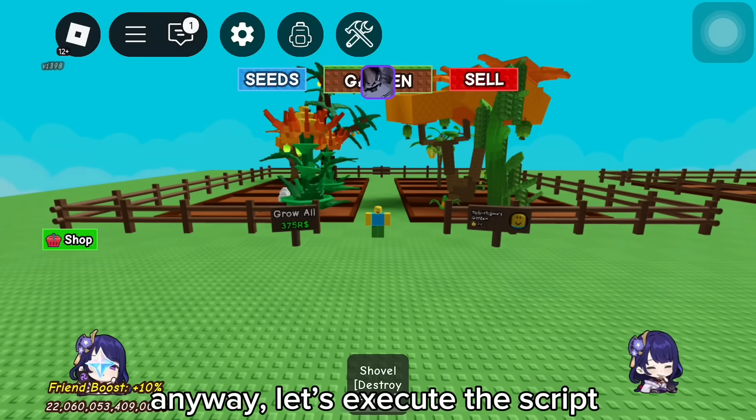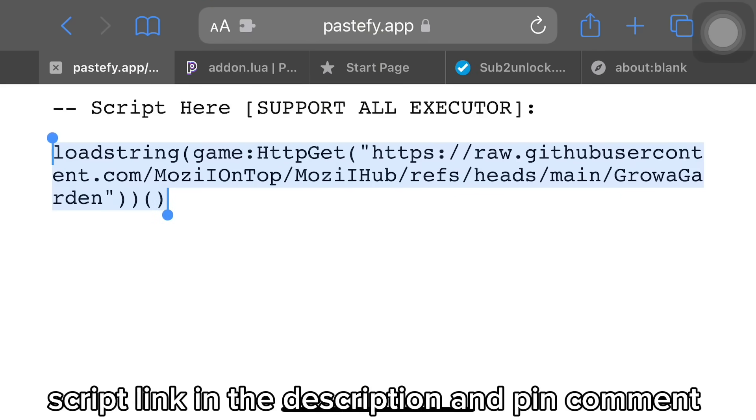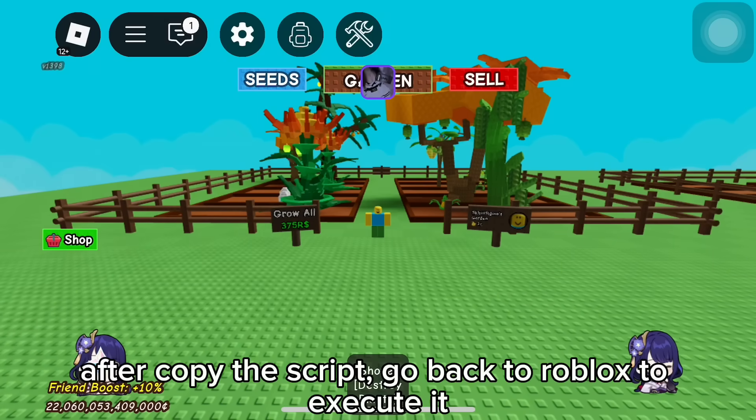Anyway, let's execute the script. The script link is in the description and pinned comment. After copying the script, go back to Roblox and execute it.